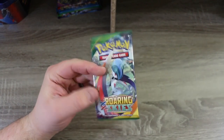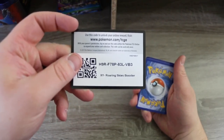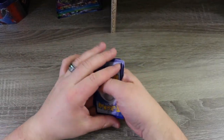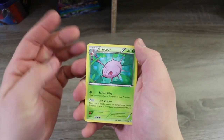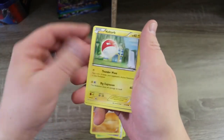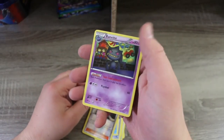We have Roaring Skies in our hands. What do you do when you open Roaring Skies? You go Shaymin hunting. Unfortunately, this is the only Roaring Skies we have. Code card for Roaring Skies — rip and forget. We got a Cascoon, another Cascoon, a Meowth, a Shuppet, a Gligar, a Voltorb, a Dragonair, a Switch, a Pelipper, and a Reverse Holo Steven. No Shaymin — I've never pulled a Shaymin. I need to open more Roaring Skies.